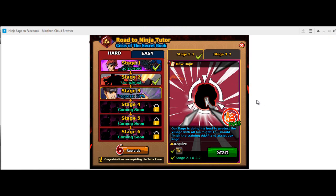You need to use Maxton Cloud Browser — it's really easy. You can download it; I will leave the link in the description if you don't know where to get it. After that, go to Ninja Saga, then put your mouse on Invite Friends.